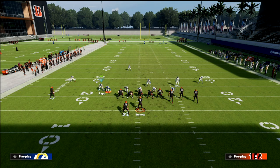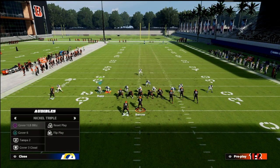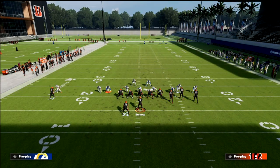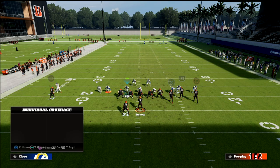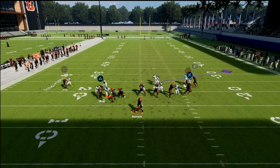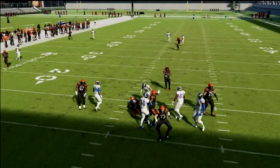Another example: show blitz, wiggle this guy just a little bit, and audible to cover one linebacker blitz press. I'd recommend blitzing that guy off the edge and fixing your coverage a little bit — go man coverage on the tight end, user right in here, and then the coverage is basically intact. You're going to see great pressure and be able to adapt it.